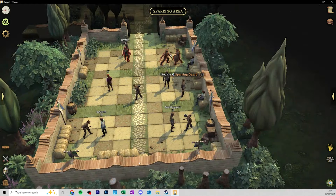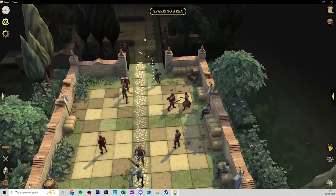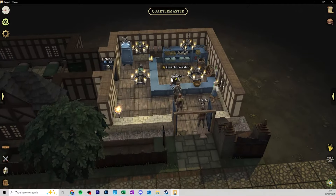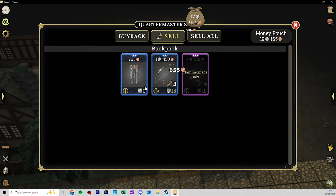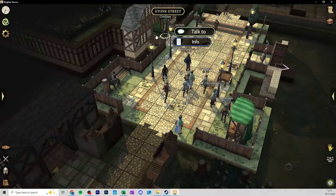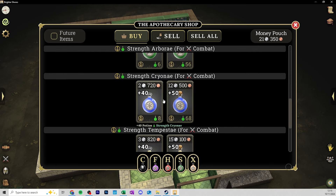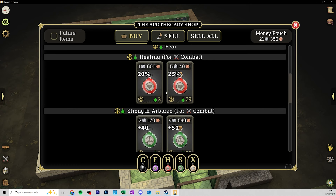Another good option is to persevere with the sparring guards while utilizing health potions. These can be found just slightly down to the right from where the tutorial showed you. Selling your stuff at the quartermaster here is perfect to afford some potions - sell anything you don't need to get extra coins. In the potion store you can get a strength potion, a health potion, healing for combat, and even an XP potion if you want.